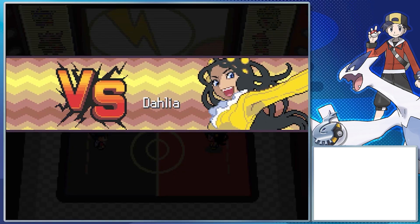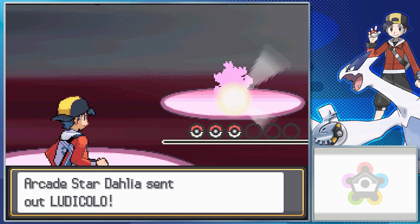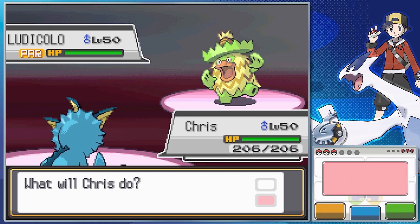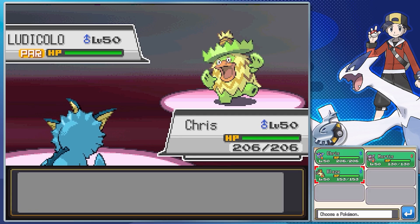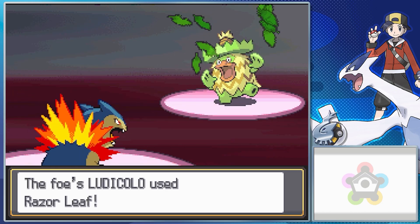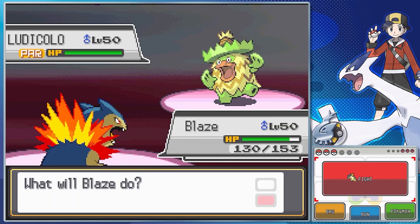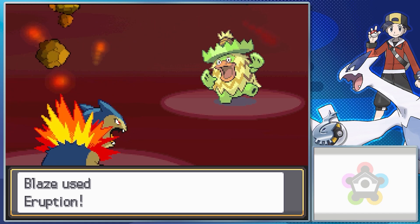Dahlia's team is probably the most straightforward under the silver print. She starts off with her Ludicolo, holding a Muscle Band so its physical moves are raised in power — and it has Waterfall, Razor Leaf, Drain Punch, and Swords Dance. For the gold print, she has a Zapdos with Bright Powder, a Blaziken with a White Herb — which restores any stats lowered by its moveset of Flare Blitz, Superpower, Thunder Punch, and Night Slash — and a Togekiss with an Expert Belt, with Hyper Beam, Air Slash, Aura Sphere, and Psychic.